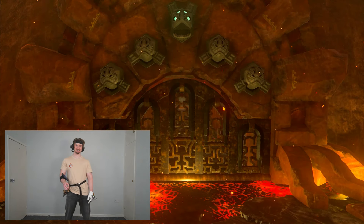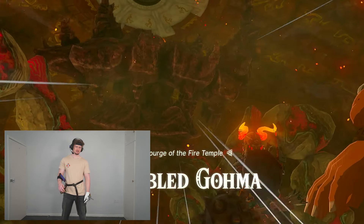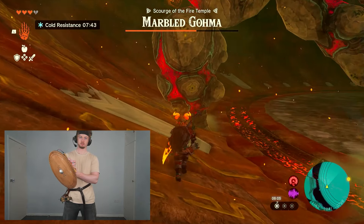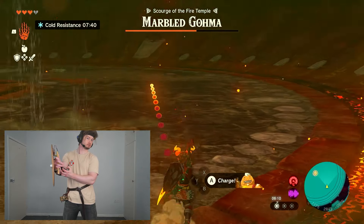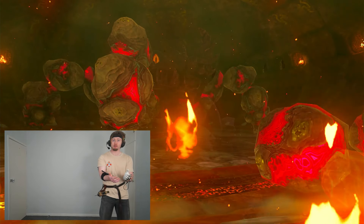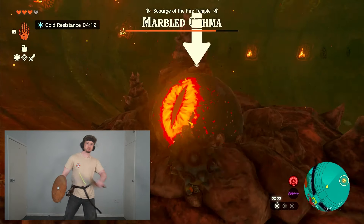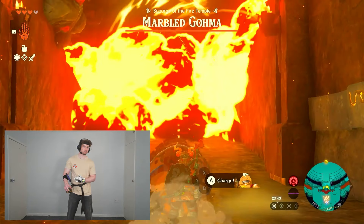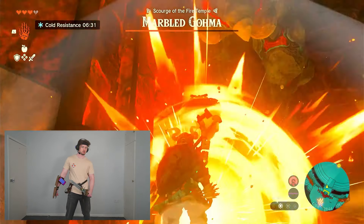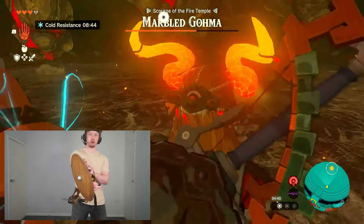All that's left is to open the main chamber and battle Marbled Goma. I had no idea what to expect but quickly figured out his two main attacks are leg stomp and exploding boulders. After some battle experience I realized you just gotta use Yumbo to take out the legs so Link can climb up and hit the eye. The cheesy way is to stay in the hallway and hit the legs from a distance, but Goma figured this out and kept stopping me, so I had to fight him in the open.